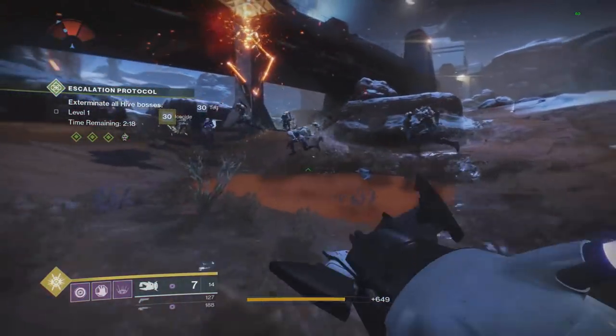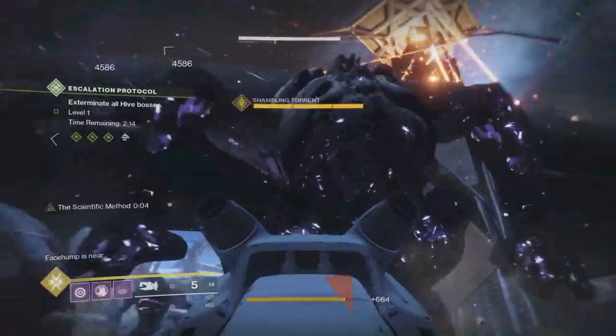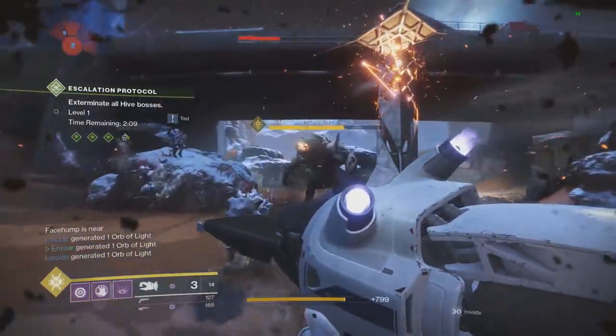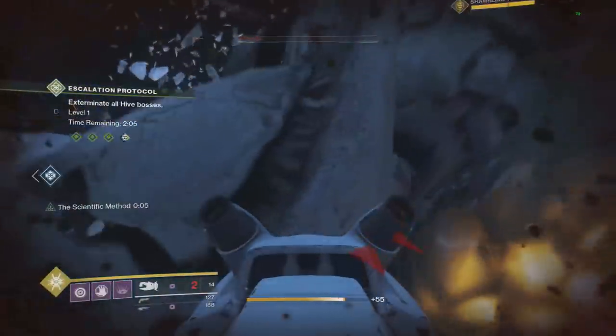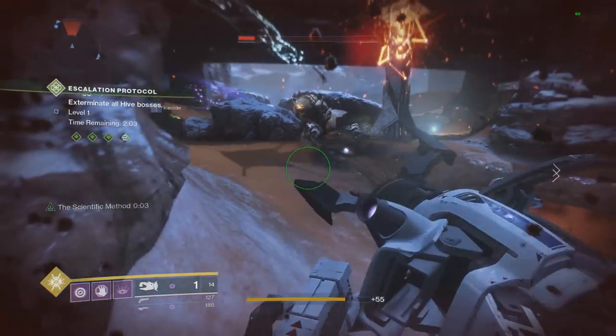The last thing we thought was maybe because when you're doing nine-man EP you're in three separate fireteams, maybe the game lets you apply one Traitor Cannon buff per fireteam. So what I went ahead and did was got three people together not in the same fireteam and start shooting at them — and it was still hitting 76-96.